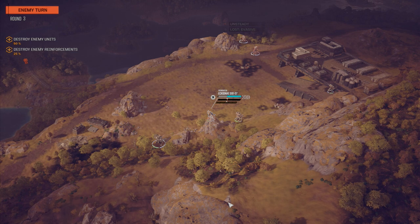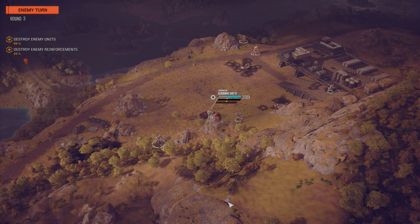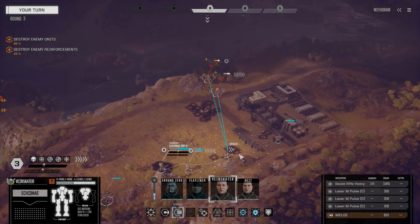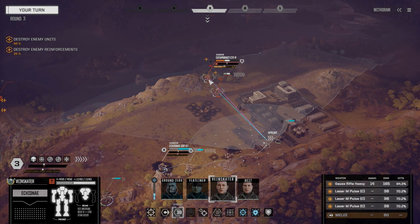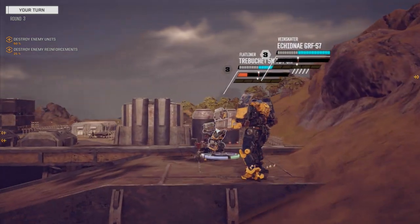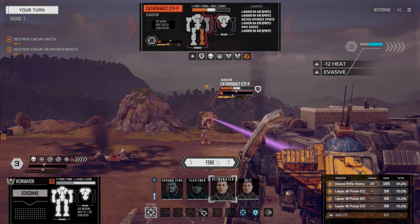Here comes that guy — another missile boat. I don't know what that guy would be. Not that it matters — they're not really hitting that well anyway. Okay, Veinskater — let's see if we can get you to kill the Cataract. If we hit with the Gauss rifle, it's probably a good chance. Let's just fire everything.